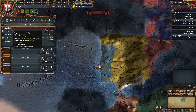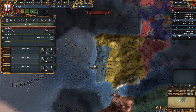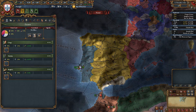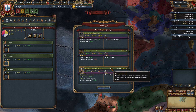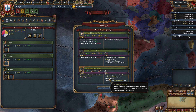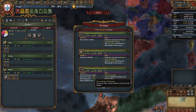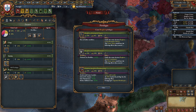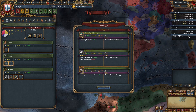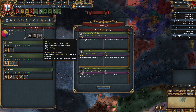As Portugal at the start of the game, you have a Regency Council ending January 47. After it ends, you want to immediately declare on Castile. But until then, starting with the Estates: allow Burghers economic freedom for trade power, Burghers loans as always, Burghers financial freedom for a 10% tax modifier, for the nobility increased levies for a little more manpower, and for all Estates the mana privileges. Last but not least, seize land, and we're done with the Estates.